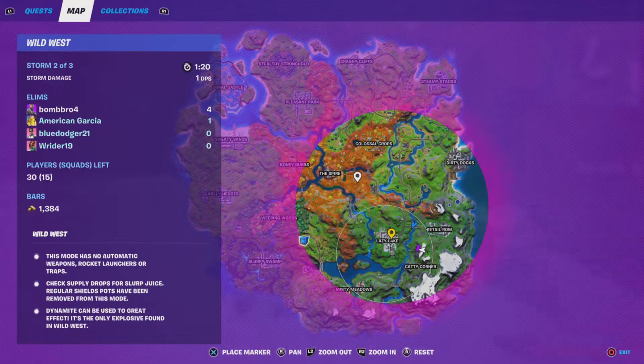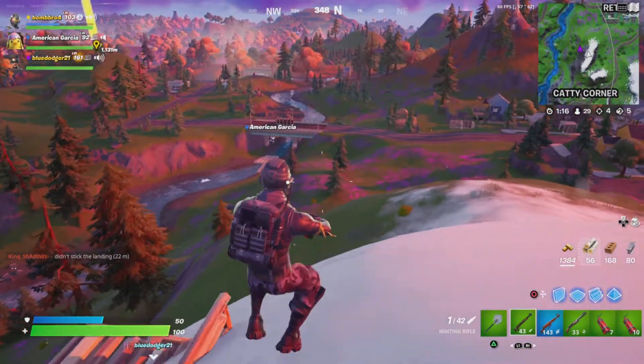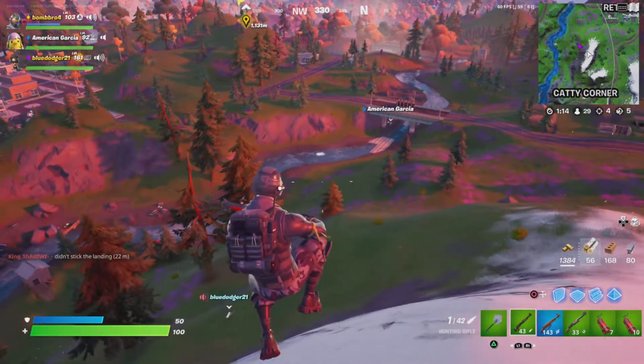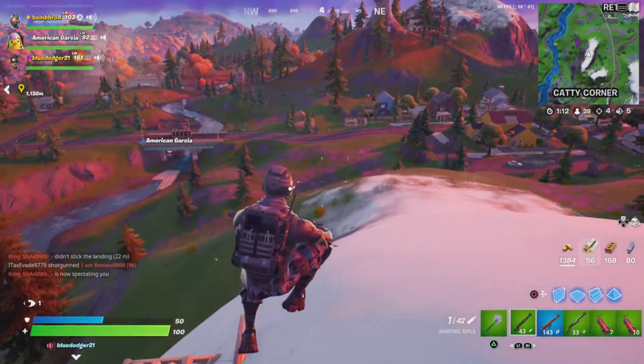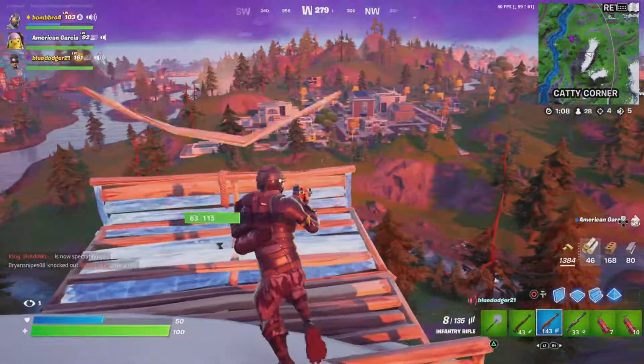There's another glitch spot that we found over here, right at the screen. Just build next to the Risky Reels screen and then edit it just like so, and then it will be floating.